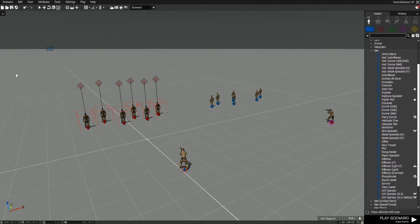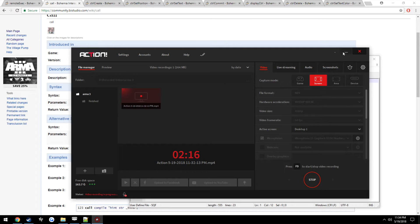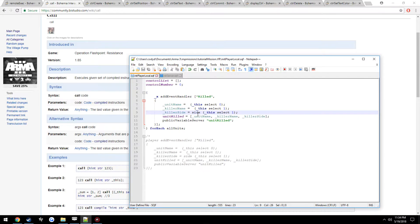Alright, we have our little AI test units, and your situation is probably going to be actual players. In our script we are using the forEach command just because we are using AI to test. Instead of actually having to create a variable name for every AI unit and manually doing this 12 or so times, we just use the forEach command. But if you're just going to have players on your server, you just use this right here — the player event handler in initPlayerLocal — and that's going to be all you need.